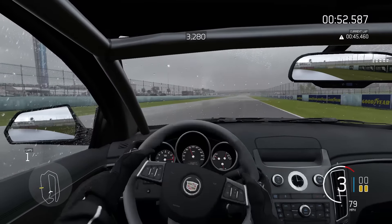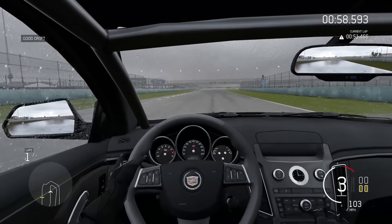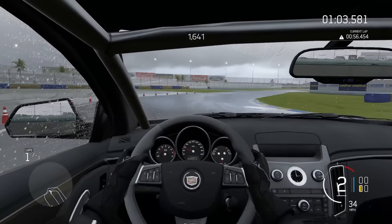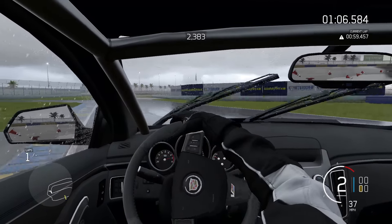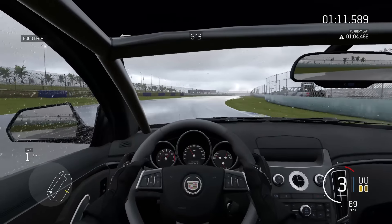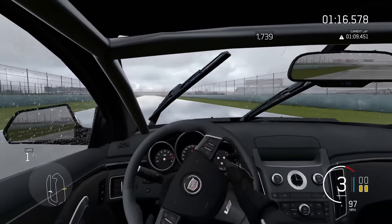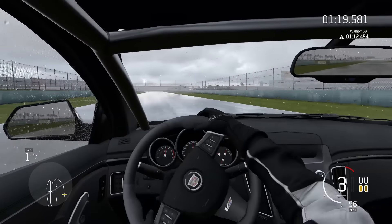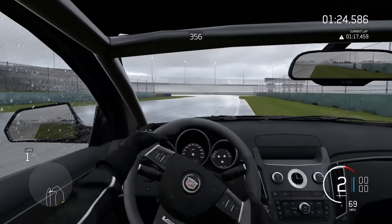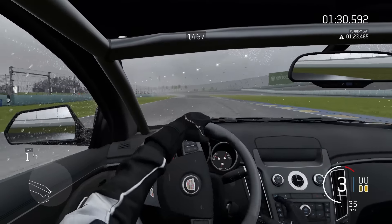I'm going to give you guys some confirmed cars straight from the Forza website. We've got the 1968 Abarth 595 SS, the 2010 Abarth 500 SS, 2001 Acura Integra Type R, 1965 Alfa Romeo Giulia Sprint GTA Stradale, 1968 Alfa Romeo 33 Stradale, 2014 Alfa Romeo 4C, 1971 AMC Javelin AMX, 2013 Ariel Atom 500 V8, 2016 Ariel Nomad, 1964 Aston Martin DV5, 2010 Aston Martin 177, 2012 Aston Martin Vanquish, and 2006 Audi RS4.